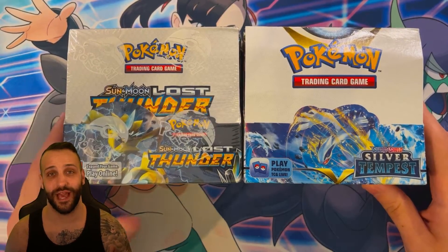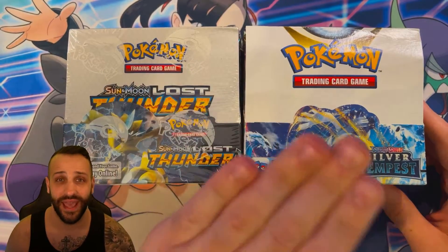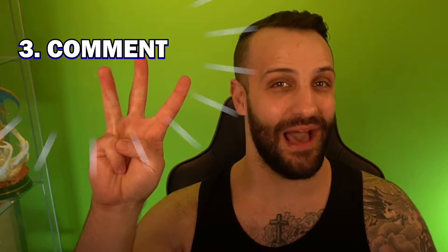Before we rip it open, I'll let you know I'm giving away a Charizard Ultra Premium Collection to one lucky winner. But wait, there's more — I'm also giving away two spots in the upcoming Kingdom Break number three: Lost Thunder and Silver Tempest. You get one pack of Lost Thunder and two packs of Silver Tempest. It's on 11-11, the same day the set releases. To enter both giveaways, be subscribed to the channel, hit the thumbs up button, and comment down below to let me know what your favorite card is that I pull today.